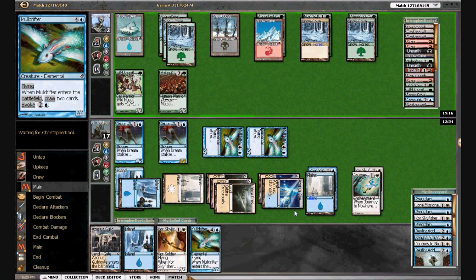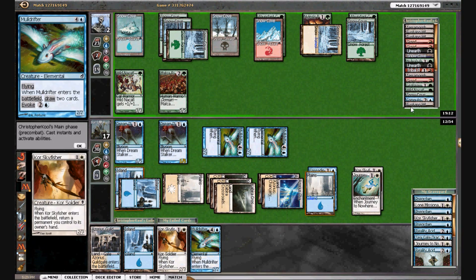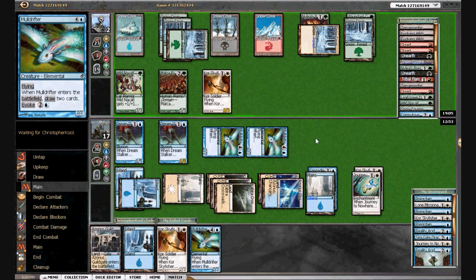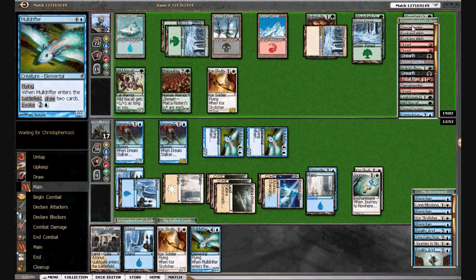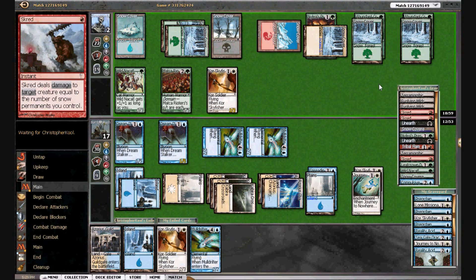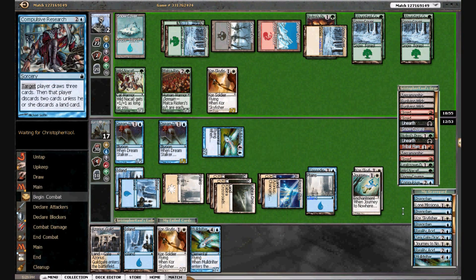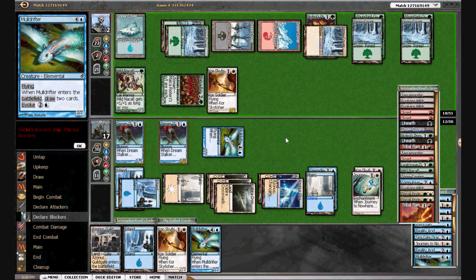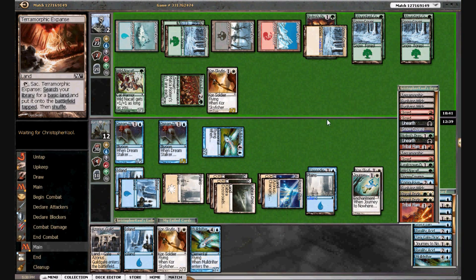He's going to try and draw more cards with the Sky Fisher. He has one Sky Fisher left in the deck; he's got removal. He may have to blow one of his Tribal Flames on our guy. We'll see what happens — I don't think we die. He just blew up something with Tribal Flames and we're going to go to 12. Because if we draw a removal spell we actually win anyway, I think 12 feels okay.